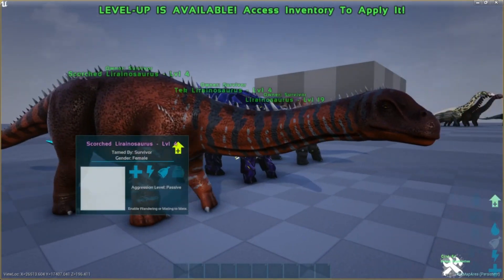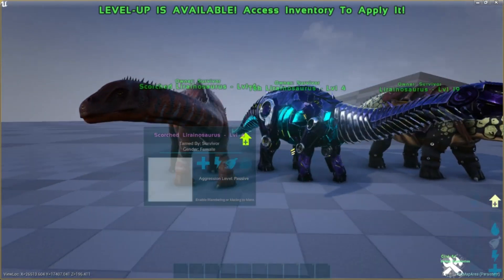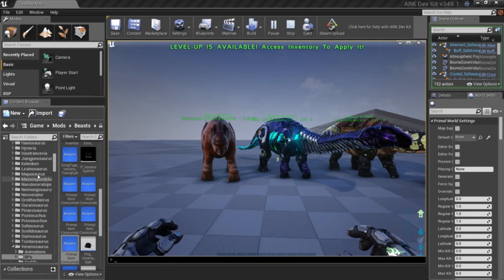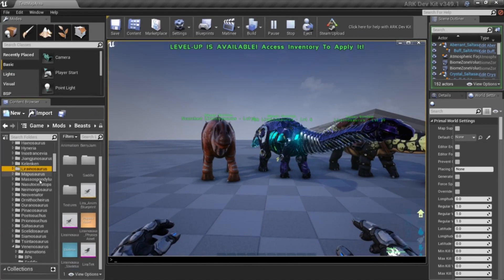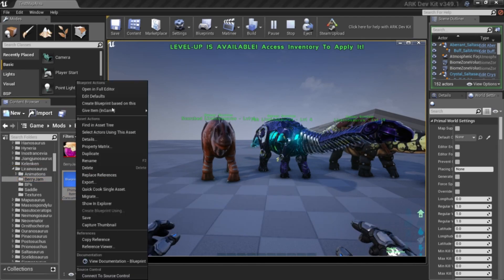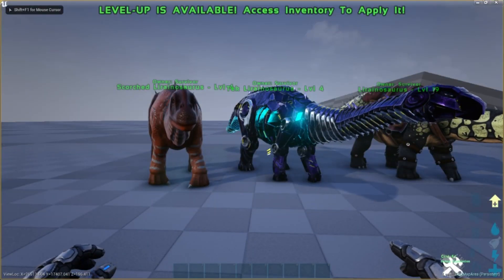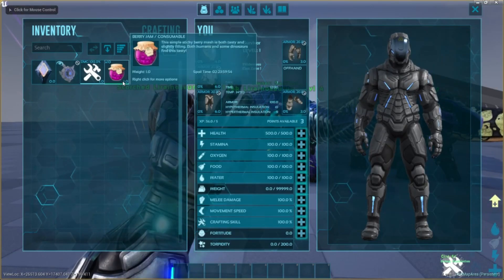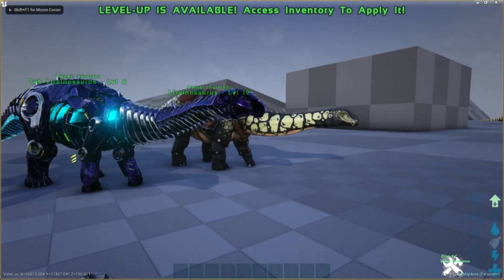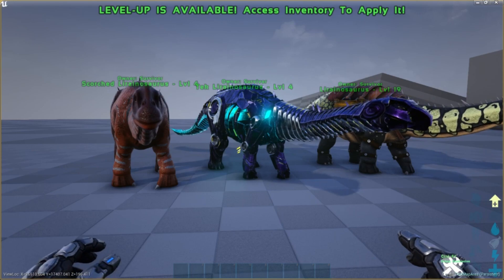Super cute, basic tame. They have their own unique food — it's called Berry Jam, and I will show it to you. Here it is, Berry Jam. It feeds both you, Lyra, and other herbivores. It's not kibble quality, but it's like crop quality.